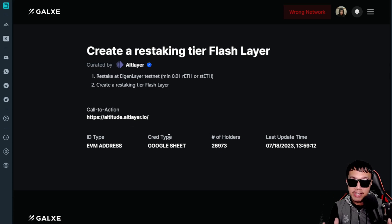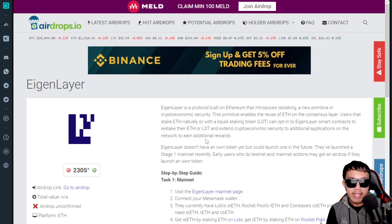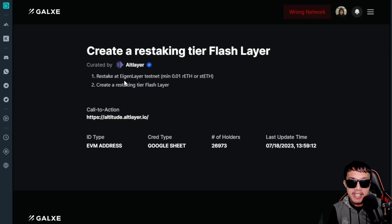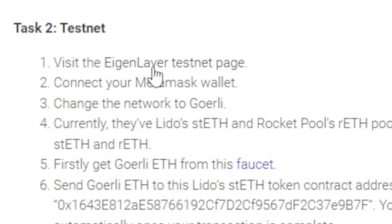Before heading to that website, we need to complete the first step: restaking at EigenLayer testnet. To acquire rETH or stETH, go to airdrops.io/eigenlayer. This page provides a step-by-step guide covering both the mainnet and testnet tasks. Since we need to restake at the EigenLayer testnet, we'll focus only on the testnet steps. We need to visit the EigenLayer testnet page, connect MetaMask, and change the network to Goerli.